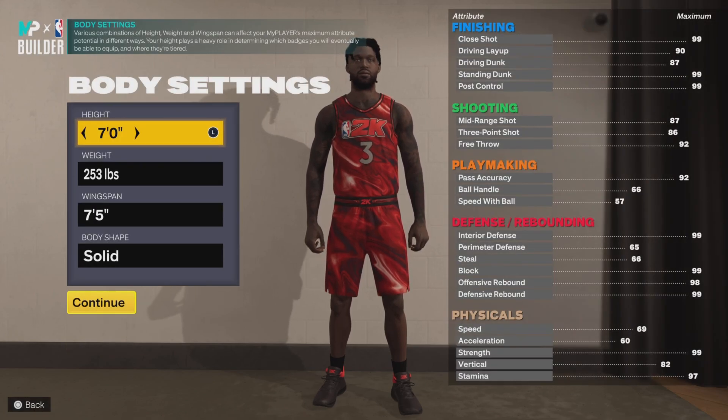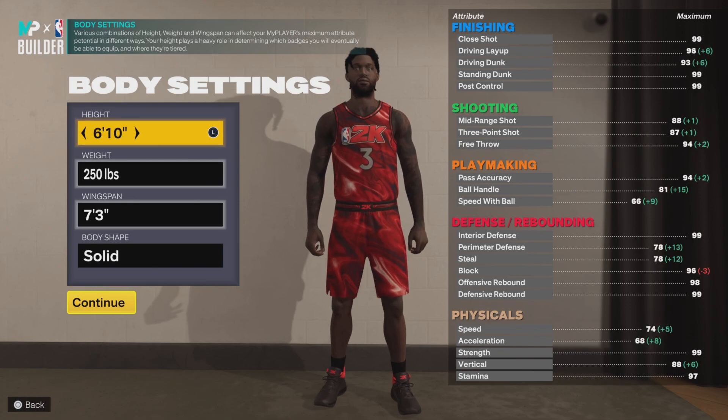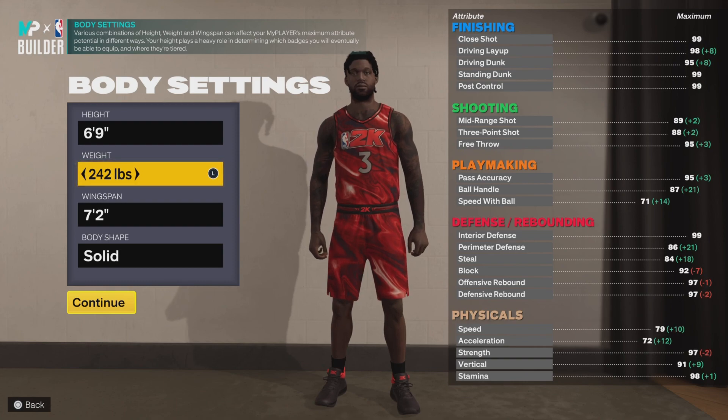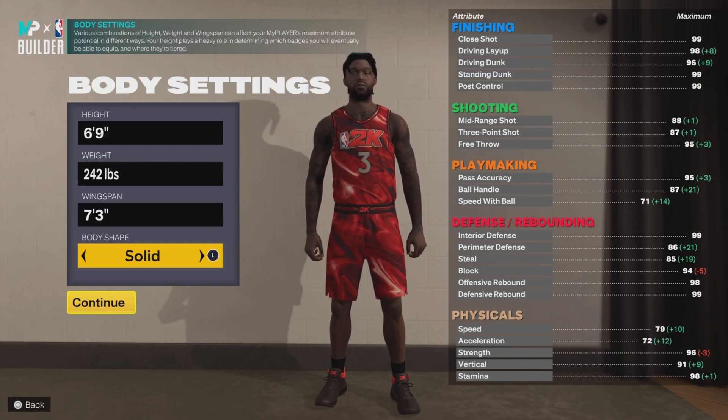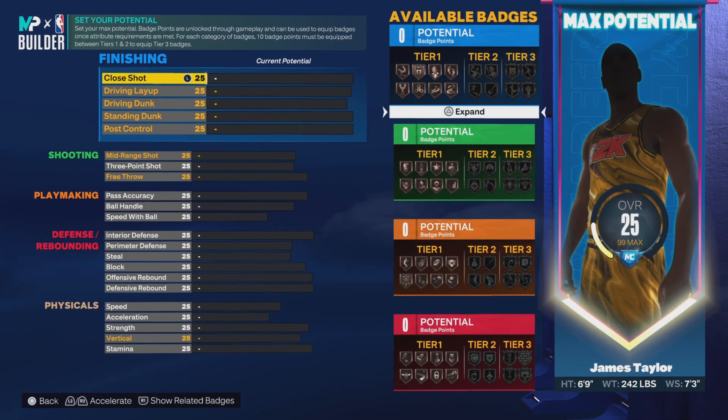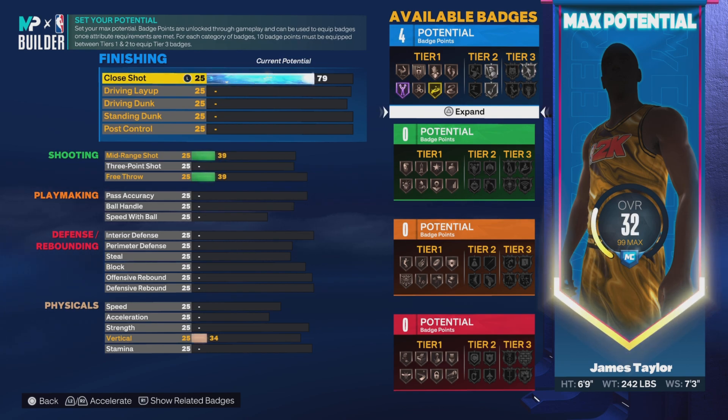The judging number is going to be nothing bad. Height down to 6'9", weight going down to 252, and wingspan right here. By the way, it really doesn't determine the build. With this build, what you really not going to see is the shooting. So with a close shot, we got to give him a 79.